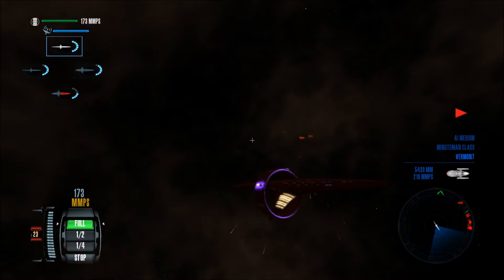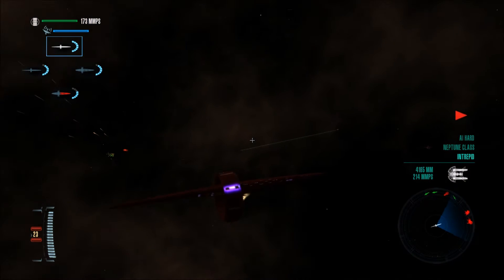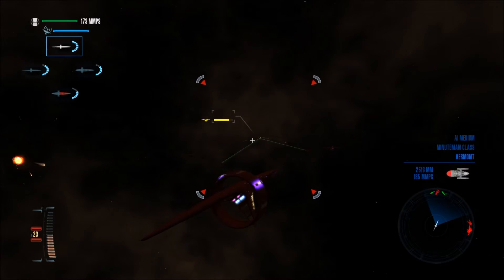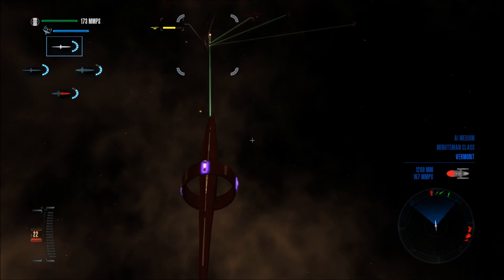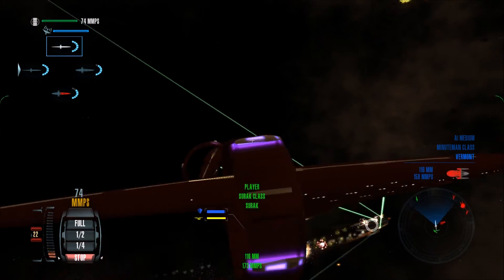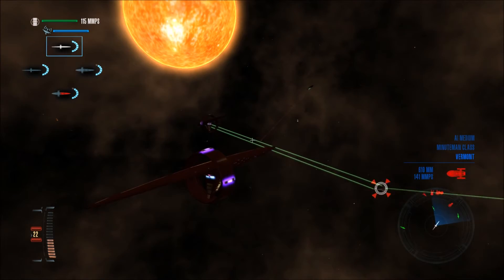They look so alien, but so futuristic. Let's figure out what we're going to shoot next — let's jump on this bandwagon over here. Everyone else seems to be shooting this guy, so let's do it too. It's the Minuteman class. Pretty soon they'll just be dead. There's a Confederation class down there.